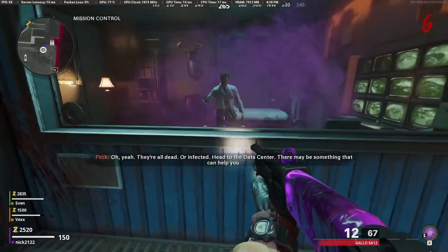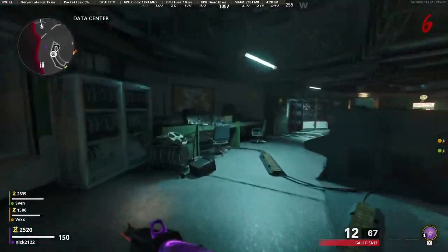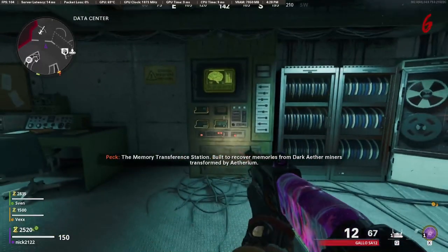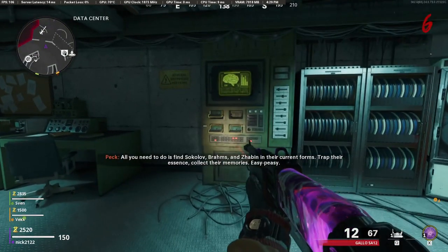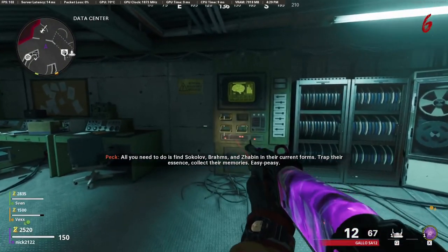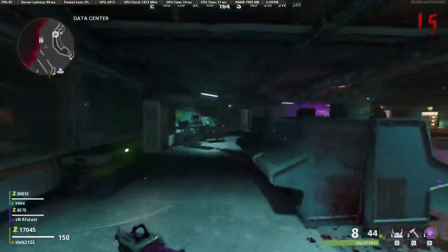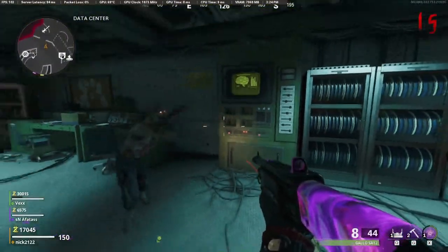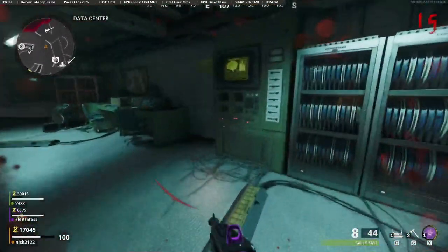From here you're going to want to go into the data center up to the computer that I'm showing, and we need to pick up an essence trap. Now for this step it is a bit tricky and I'm not sure the easiest method yet — stay tuned to the description as once we figure out an easy way to replicate this fast, I'll have that posted. The way we completed this was: you need to get mimics down to basically one shot, throw the essence trap down, and then suck up the mimic into the essence trap. Once it has been captured, go ahead and take it back to the computer where we got the essence trap from and upload the data to that computer.